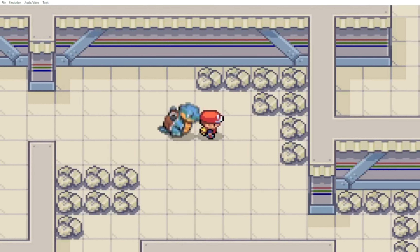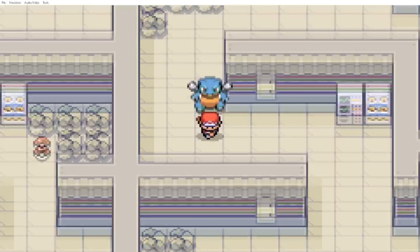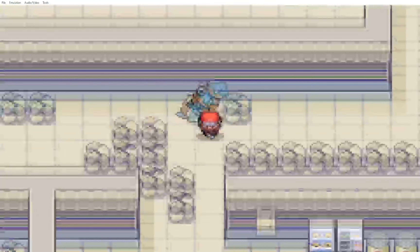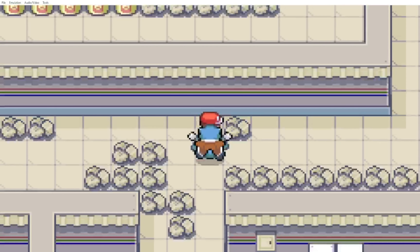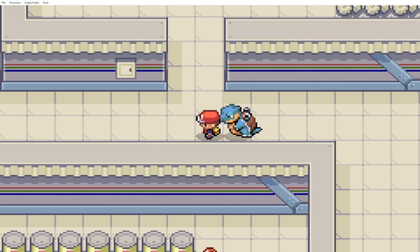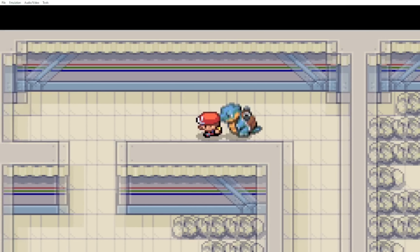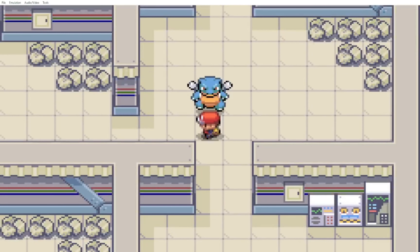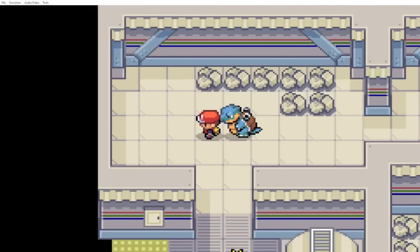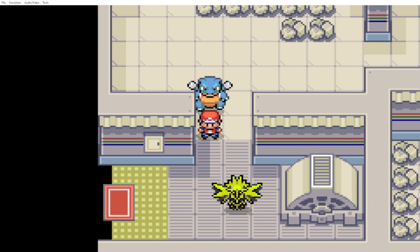Pick up those Poké Balls, but some of them are Voltorb or Electrode. Just go here, then go here, this one, then go down — and there you go, Zapdos is there.